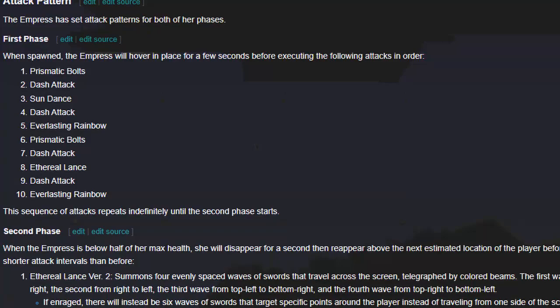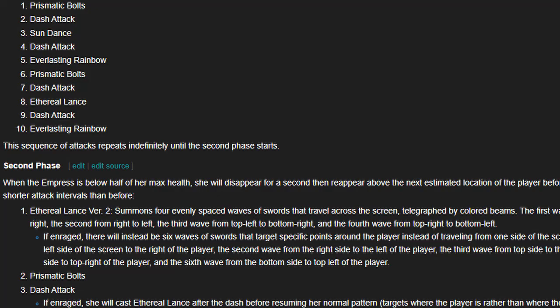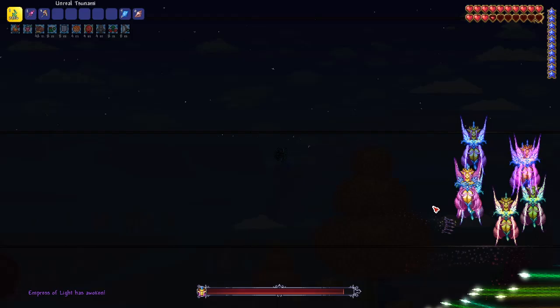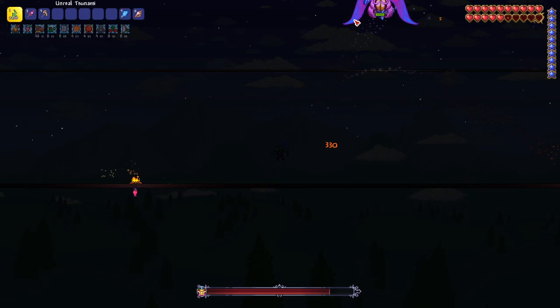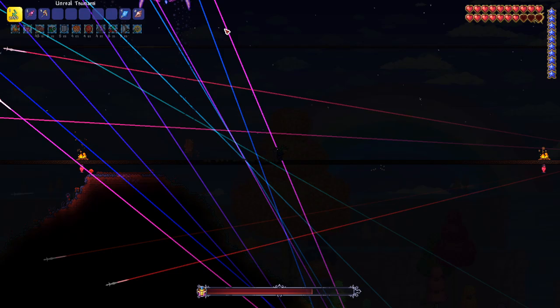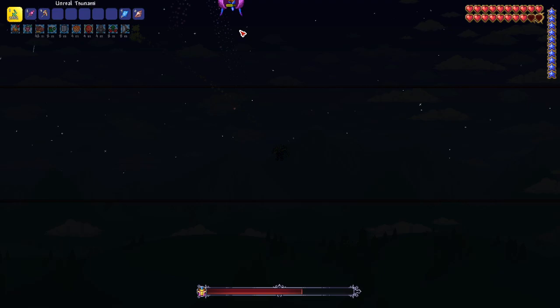The Empress of Light has a set attack cycle where she will always dash at the player in between her different attacks. The best way that I found to dodge her is running along the bottom layer of asphalt for her attacks. Then when she goes to dash at you, fly up and dash in the opposite direction towards her before quickly returning back down to the bottom asphalt layer. This works for almost all of her attacks. The one attack you need to worry about is the swords that she will spawn. For this attack, I would recommend flying in a circle away from the swords so that you stay ahead of their trajectories.